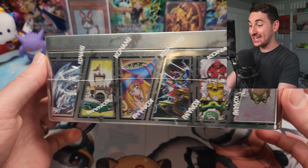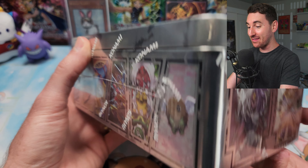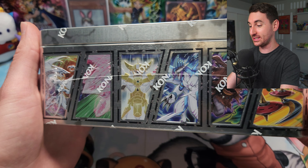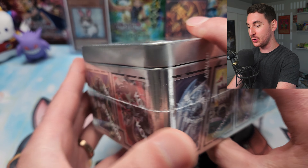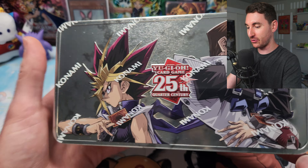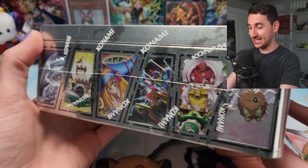It is time for our case opening of these beautiful new 2024 Megatins. The design on these is absolutely insane — this is one of the coolest tins I've ever seen. It's got really cool cards from every single generation of Yu-Gi-Oh! printed on the side, and all of these come quarter-century secret rare as little bonuses in the product. I love the look of Yugi and Kaiba on the front.